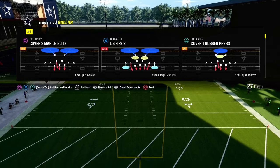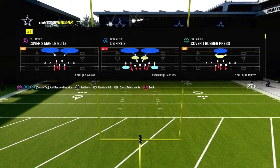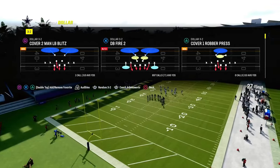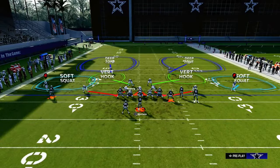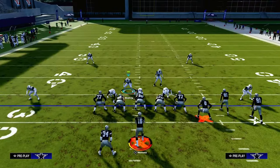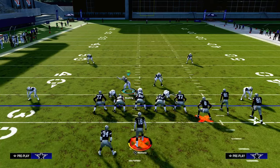The biggest key with this defense and how we're going to defend bunch is we're going to take advantage of the alignment of a bunch formation. We're going to pinch our defense and then stand in this gap with our user. From there the blitz is entirely set up — we don't need to do anything else from that regard.